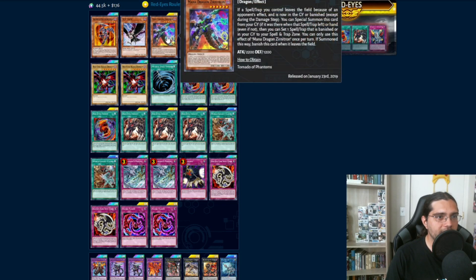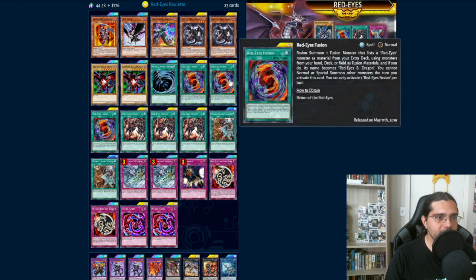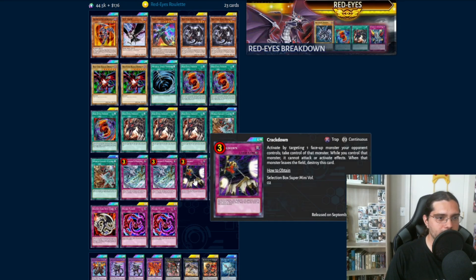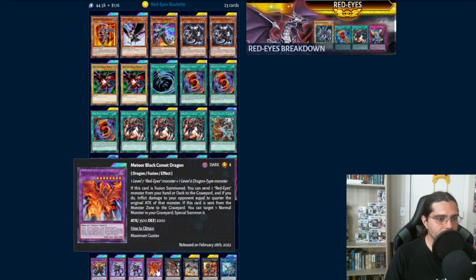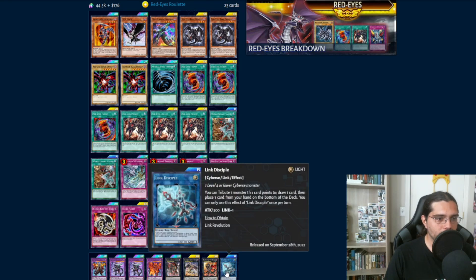The deck has: 1 Gearfried, 1 DD Crow, 1 Mana Dragon Xernitron — which is a dark dragon and counts for Borrelode Furious Dragon — 2 Red Eyes Baby Dragon, 2 Red Eyes Black Dragon, 1 MST, 3 Red Eyes Fusion, 3 Red Eyes Insight, 2 World Legacy Clash — interesting to see this off the banlist now — 2 Ice Dragon's Prison, 1 Crackdown, 2 Red Eyes Fang with Chain, 2 Necro Fusion. Extra deck: 1 Archfiend Black Skull Dragon, 2 Borrelode Furious Dragon, 1 Meteor Black Comet Dragon, 1 Dark Arm Dragon of Annihilation, 1 Volo Ferengeist, 1 Red Eyes Flare Metal Dragon, and 1 Link Disciple to get out of that super annoying Iblilock.